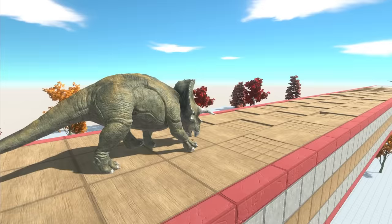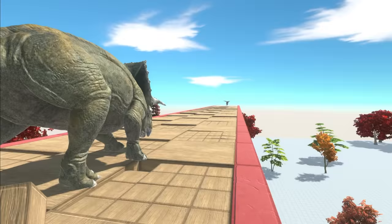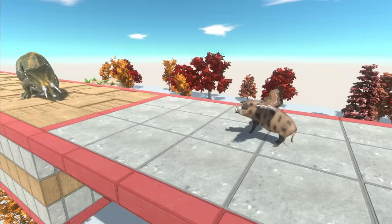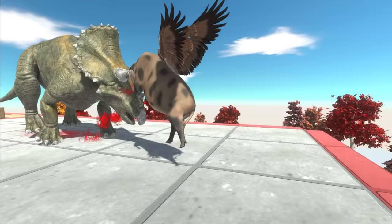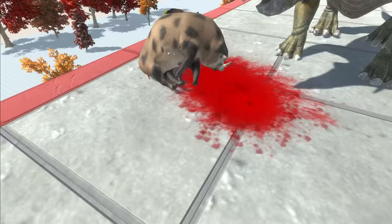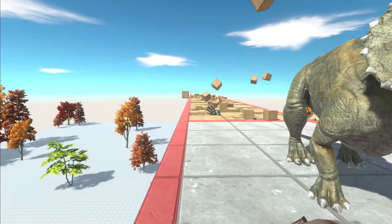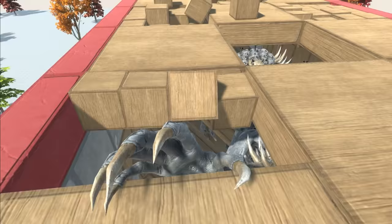Everyone loves the Triceratops, right? So because everyone loves him, he's going to make it across to the pig. He actually might. Look at him go, he's so quick. He's doing it. Yes! We've done it. And the pig has been impaled. What an ending. That was the best moment in this entire video. It's too late, buddy. Put that claw back down.